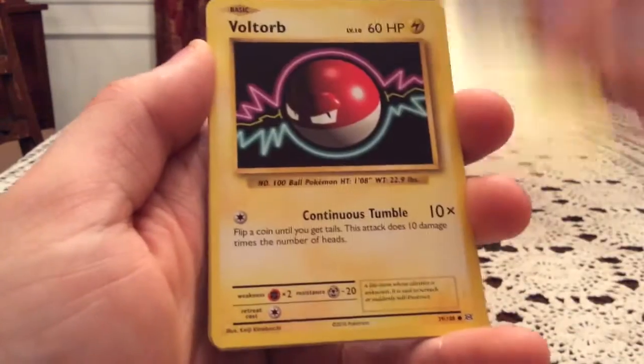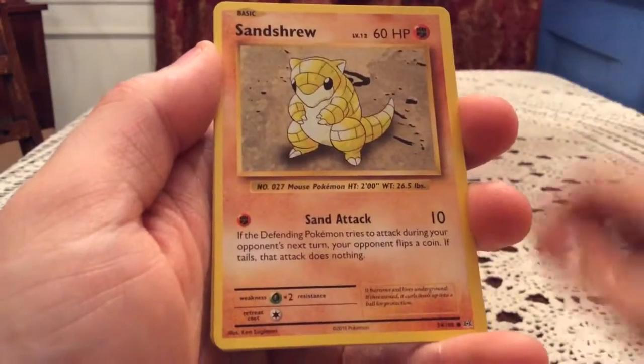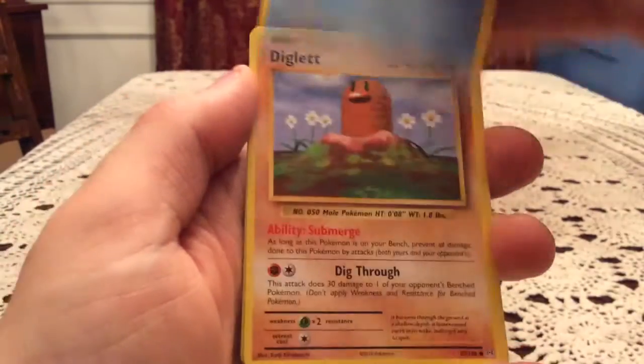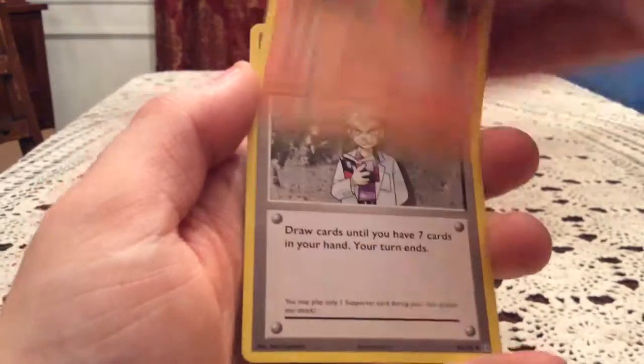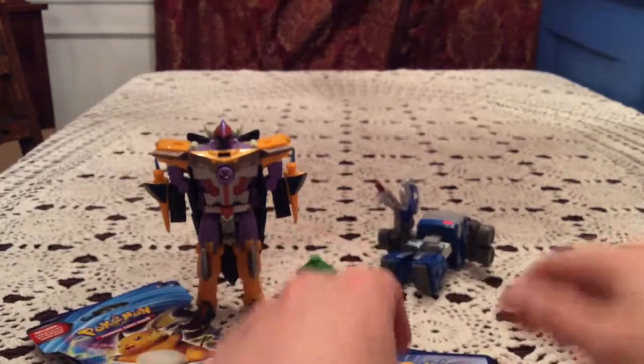We have a Magnemite, Voltorb, Sandshrew, Poliwag, Diglett, Kakuna, Charmeleon, and Professor Oak's Hint.